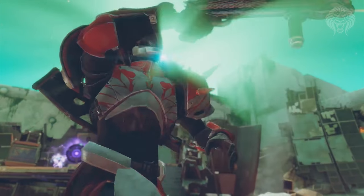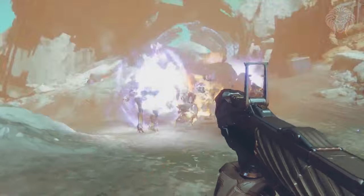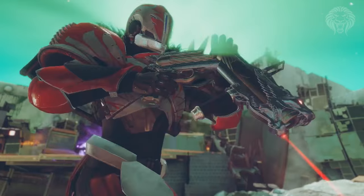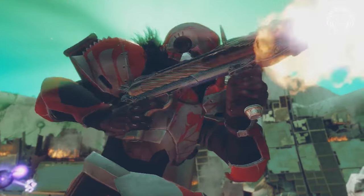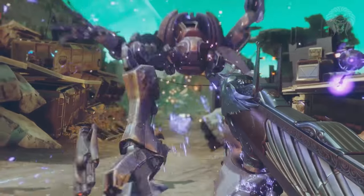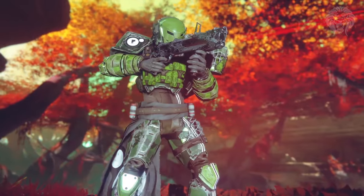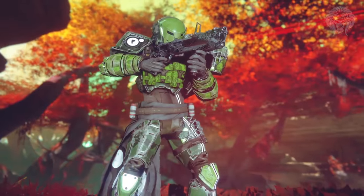Next up is a weapon that looks very unique and familiar at the same time — it appears to be themed off the Gjallarhorn rocket launcher, except this is a grenade launcher in the same style. It has the giant wolf head and gold wings, very similar to the Gjallarhorn aesthetic. This is instead a void grenade launcher, and you can see it destroying a bunch of Vex. You break it in half to reload from the middle.